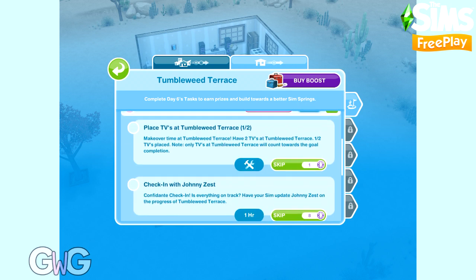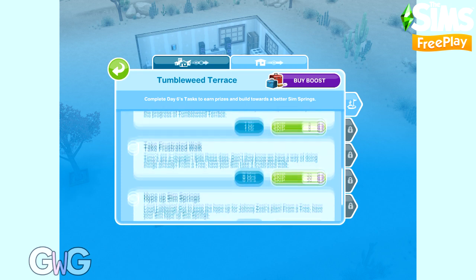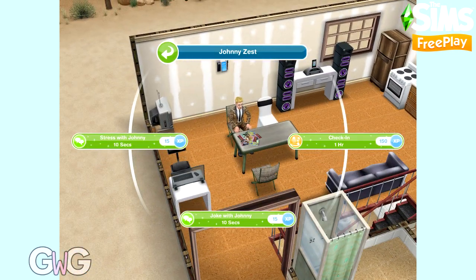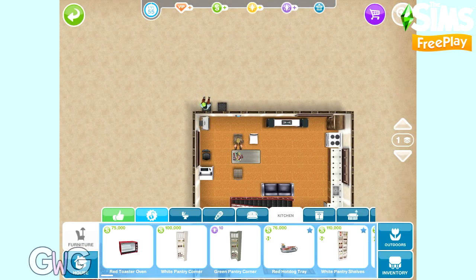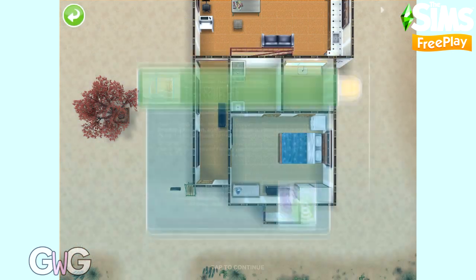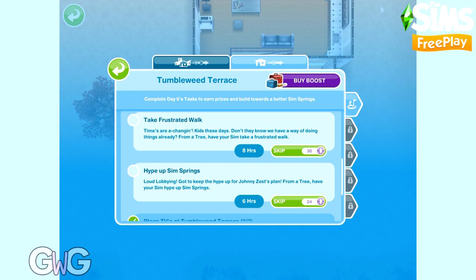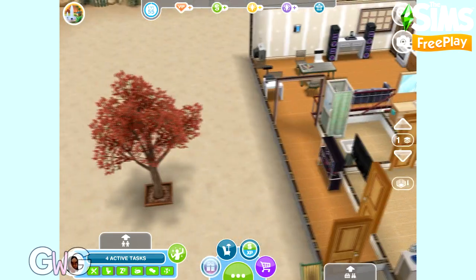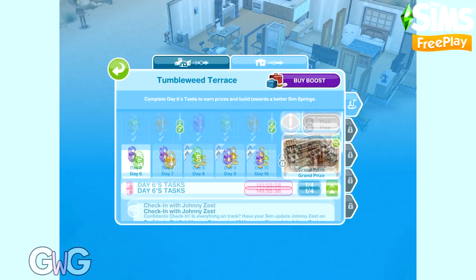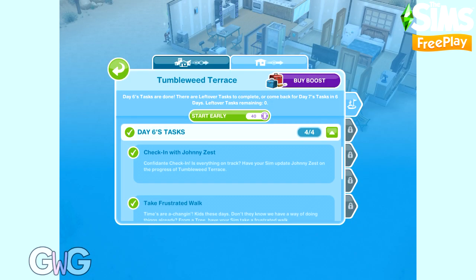The tasks for day six are: place two TVs at Tumbleweed Terrace, check in with Johnny Zest, take a frustrated walk using a tree, and hype up Sim Springs using a tree. This day seems fairly straightforward. Let's start with checking in with Johnny as usual. We've already got one TV in this house so we just need to place another one. For both the tree tasks, click on a tree to get the option — they both only require one Sim. It's quite a straightforward day. That's day six complete — we've earned 10,000 simoleons and one social point.